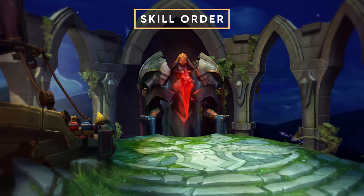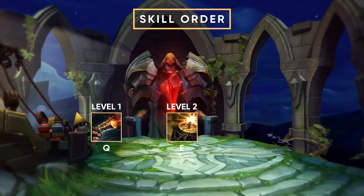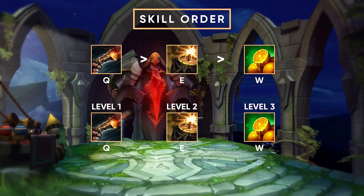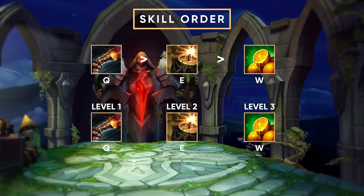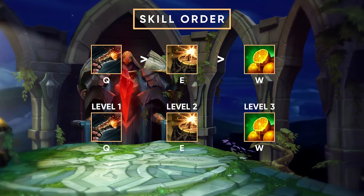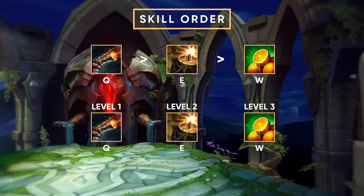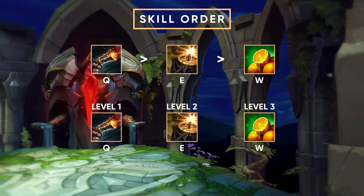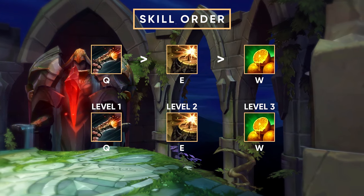Let's get into the skill order for Gangplank. You want to start with Q because it works really well with your Grasp. Then afterwards you want to go E so you can start putting down barrels and setting up traps on your opponent. Last, you go W. You max Q first, then E, and last W. Gangplank has two power spikes: the first is the second you enter your lane — your Q is broken, your passive is broken, you're extremely strong, and Grasp is just dominating people. Your second spike is once you hit level 13 with Trinity Force, maybe Essence Reaver — at that point you're an absolute monster, and this is where you start dominating the game and taking it over.